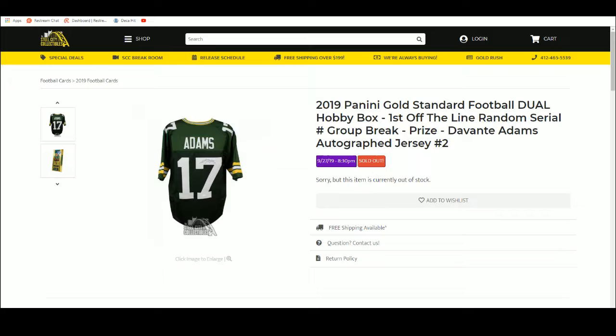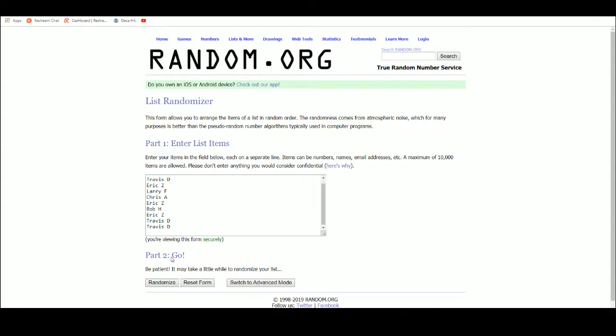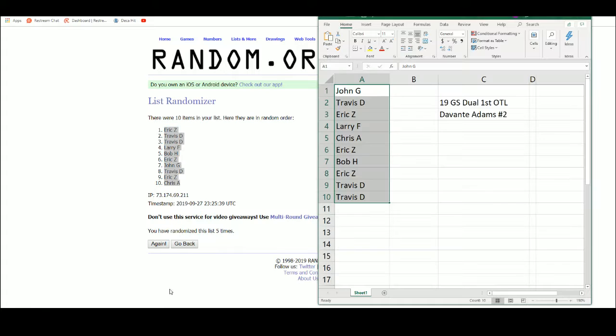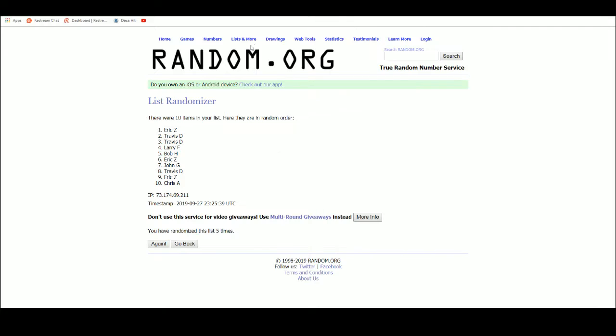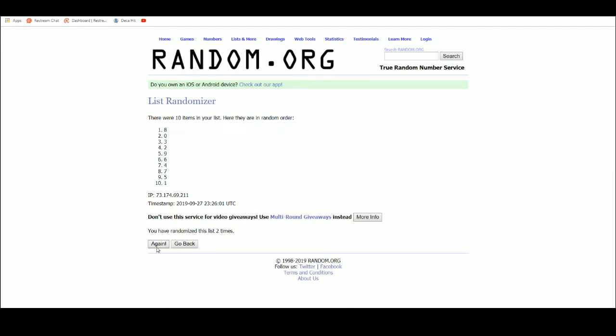Let's get a new list, five times on the names — one, two, three, four, and five. All right, let's plug these in. Let's get our serial numbers: one, two, ten, one, two, three, four, five.